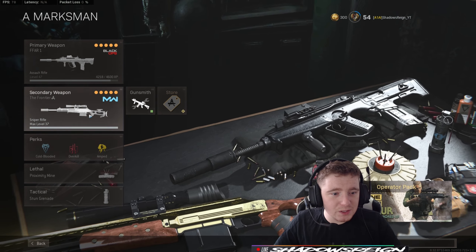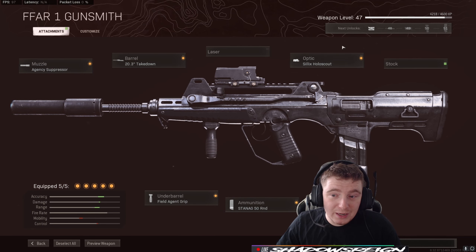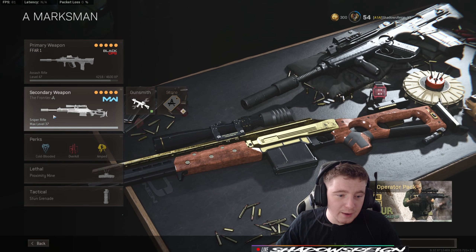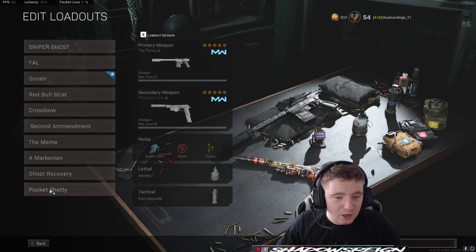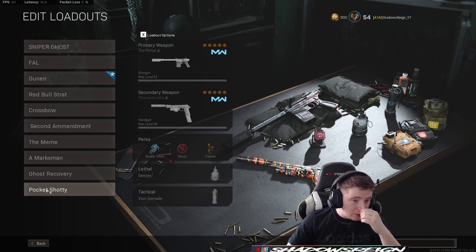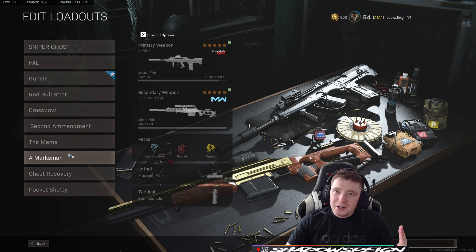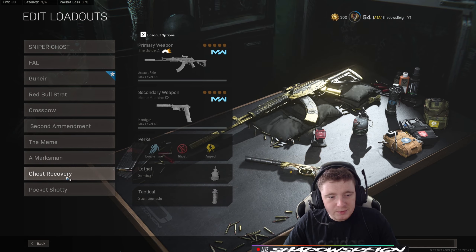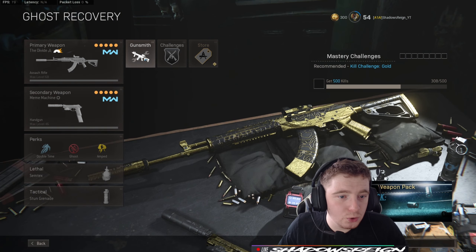The Marksman is my overkill sniper class. I'm running the FFAR — I recently changed this from a RAM but I really like this setup; it's fast and gives me everything the RAM can and a bit more. The HDR is the exact same one from earlier. I'm using proximity mines and a stun grenade. I don't use EOD as much here; I prefer Cold-Blooded because people are starting to use thermals again, so it helps me deal with that.